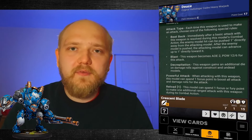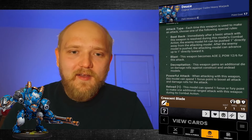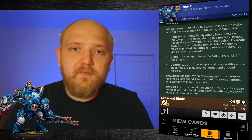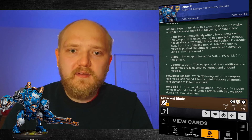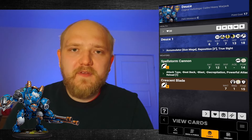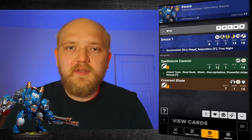In Dusk there are a lot of Constructs and a lot of Undead models as well — Dreadguard Cavalry, for example, are Undead models. It's going to be great. He also has Powerful Attack, so you spend one focus and boost both hit and damage roll for just one focus point. And Reload 1, so you can use one focus to shoot again. For his melee option, he has the Crescent Blade — Range 1, Power 15, Open Fist, Magical, and Buckler, which makes him effectively Armor 19.